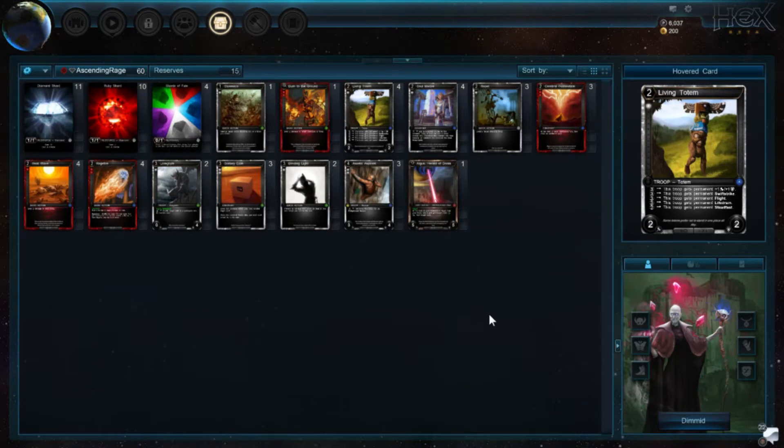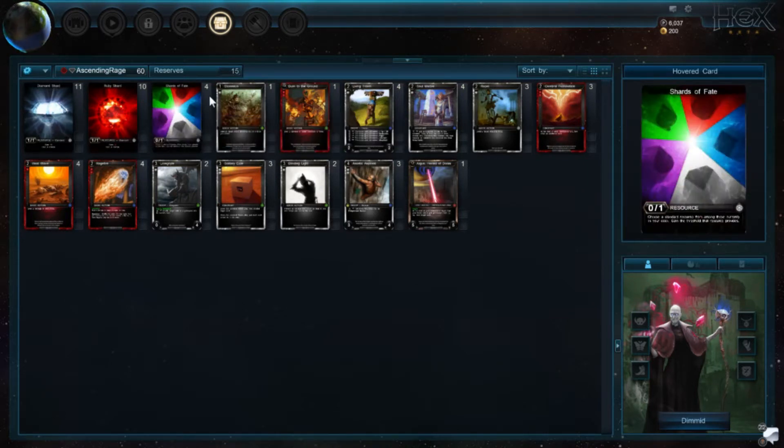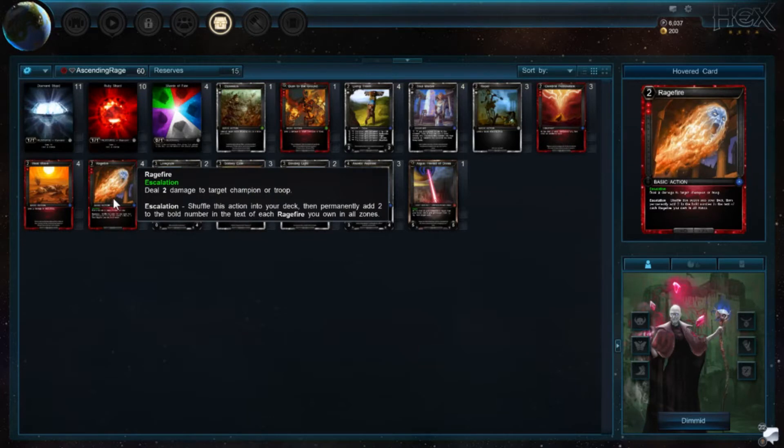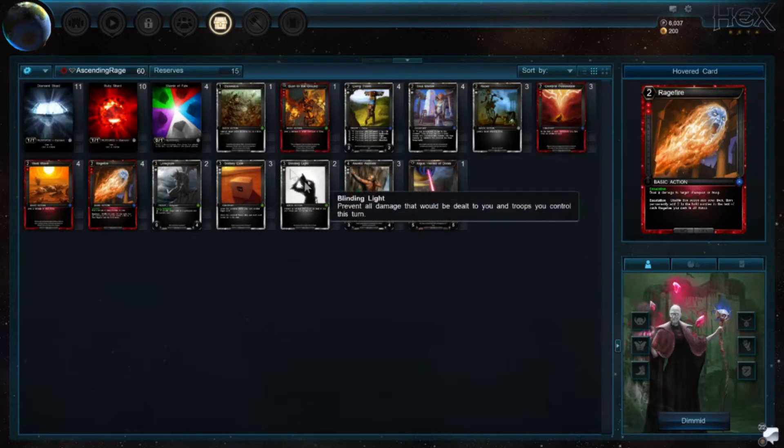I'm playing a deck called Ascending Rage that I've been fooling around with — playing and improving a little bit. I wanted to try it against some more competitive decks, which is why we did this video. We have 11 Diamonds, 10 Rubies and 4 Shards of Fate for resources. We're not that clunky on double threshold, so we could probably cut down a little on Ruby or Diamond, but we definitely want our double resources early for the Rage Fires and Fulminations. It seems like a solid base — I haven't been messed up on resources yet.